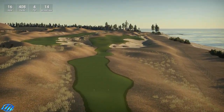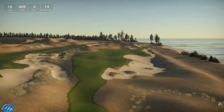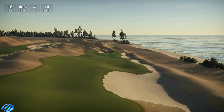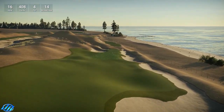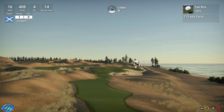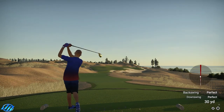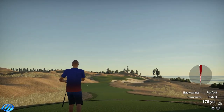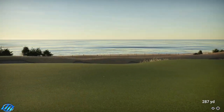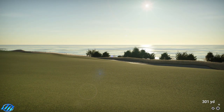Okay hole 16, 408 yards, par four, stroke index 14. Lovely going all the way along the coast here. Again big slopes left to right, huge waste bunker all the way up to the green. Okay just smack one down the middle here, it should hit the fairway and roll to the right. That should be okay - give you the sun just shining off the water now.